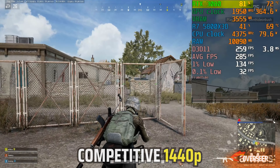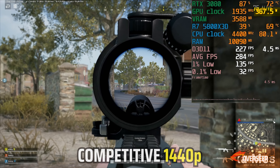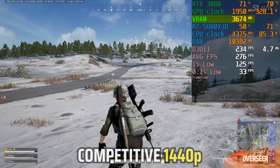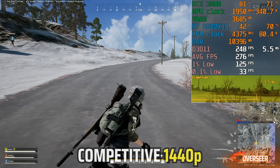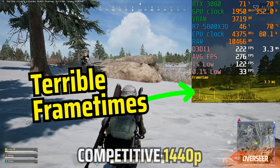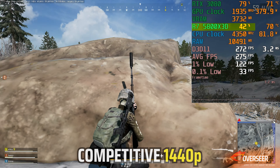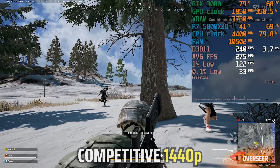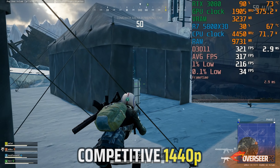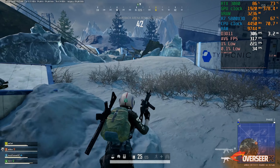In actual gameplay with competitive settings, we are not maxing out our GPU at 1440p — going at high 80s to mid 90s — however GPU temperatures run hotter at 73 degrees with GPU power pushing all the way up to 380 watts. Frame rates are pretty good reaching up to 300 FPS and VRAM is only using 3.6 gigabytes. Frame times can be stable most of the time, but there are times you get those frame time spikes which you'll feel as stuttering in-game. CPU utilization hovers around 50% at about 70 degrees. On smaller game modes like the comeback arena, frame times are more stable compared to the regular battle royale map.